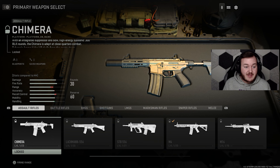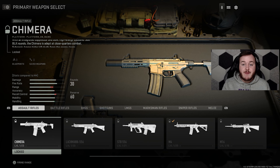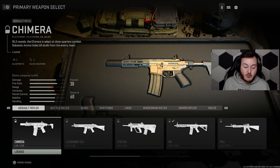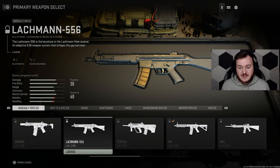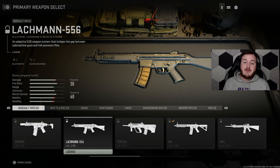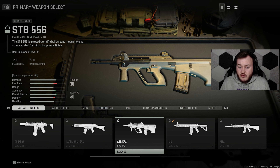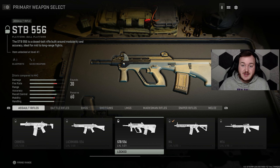Going into our assault rifles — we have the Chimera, which looks like the Honey Badger. We have the BLK rounds again from the M13, back from Modern Warfare — this is the weapon Ghost was using in the campaign. Then we have the Lockman 556, which you guys have seen in the beta. It's really nice — I dropped my highest kill game using this weapon.